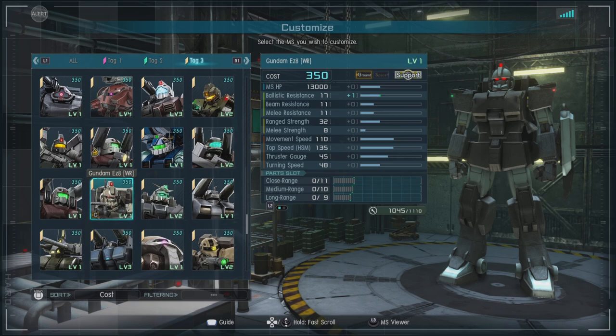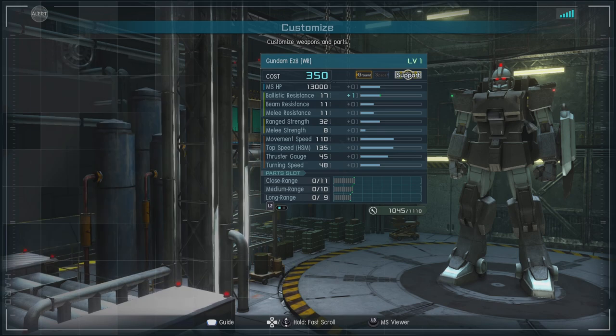A movement speed of 110, which is nice, and a thrust gauge of 45. For parts we have close range of 11, medium of 10, and long range of 9. The unit has a fairly well-balanced stat array.